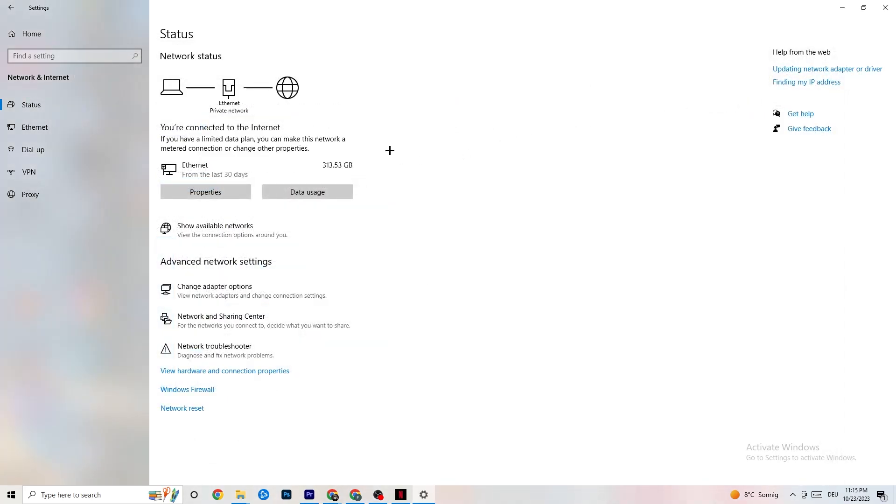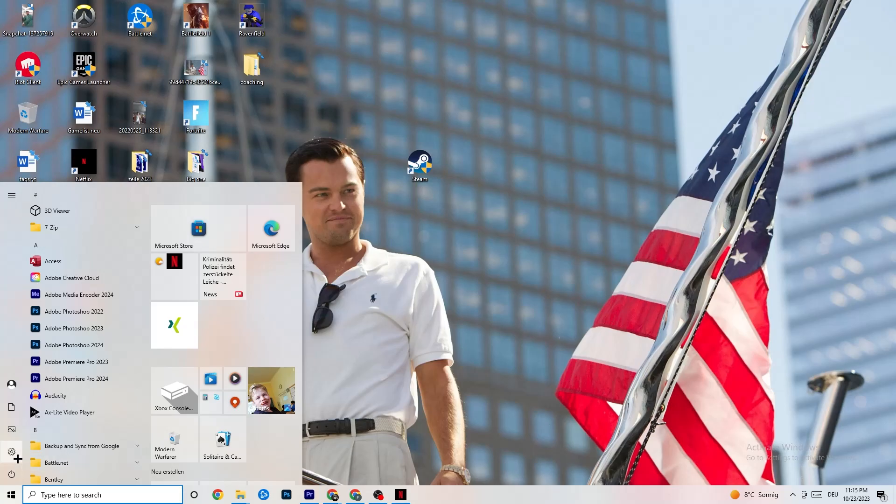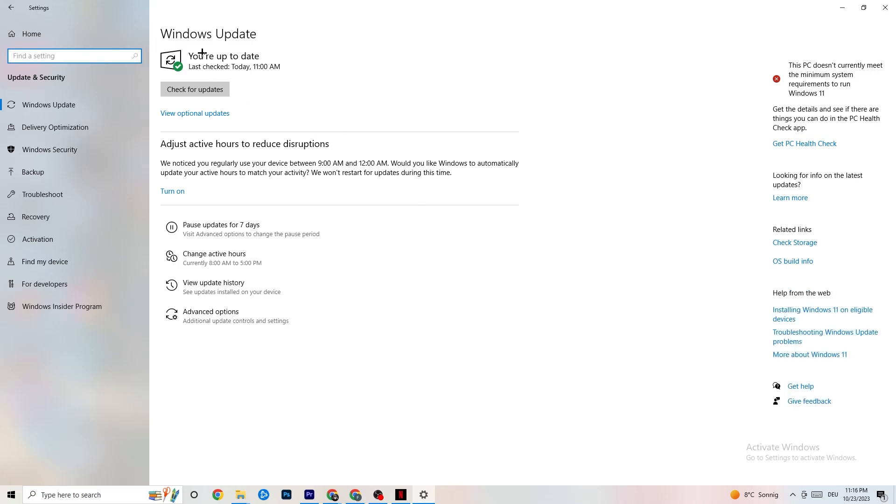Once that's done, go to Show Available Networks. If you're on Wi-Fi, disconnect and reconnect — this can also help a lot. Then open Settings again and check for Windows Updates. Make sure every driver that's outdated gets updated, and ensure you're on the latest version of Windows, as that can sometimes be the cause of the issue.